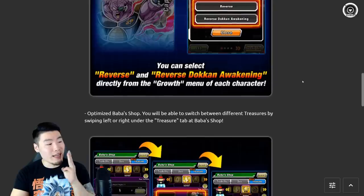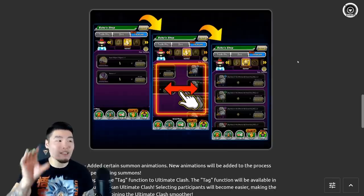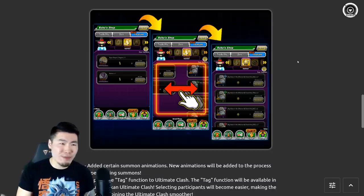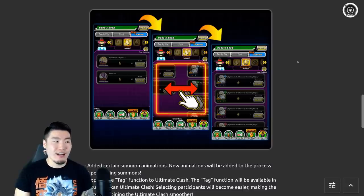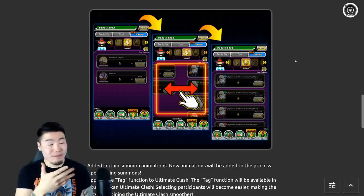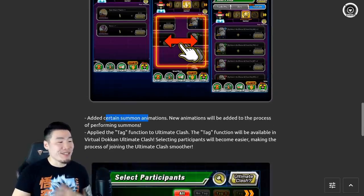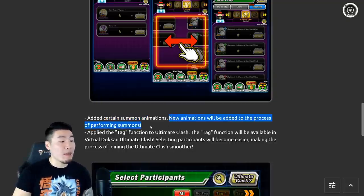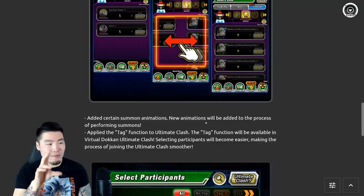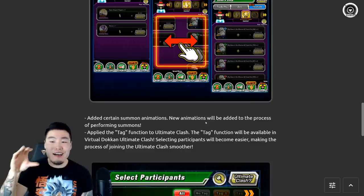Number three: optimized Baba shop. You'll now be able to switch between different treasures by swiping left or right under the treasures tab at the Baba shop. Honestly, this wasn't something I knew we needed - I always assumed we could swipe between pages, but apparently that wasn't a thing. Number four: added certain summon animations, which is obviously the highlight of this update. New animations will be added to the process of performing summons.